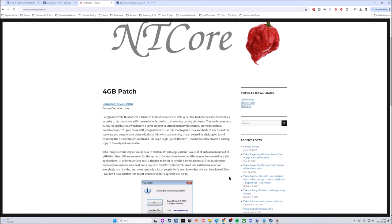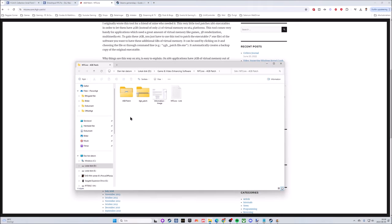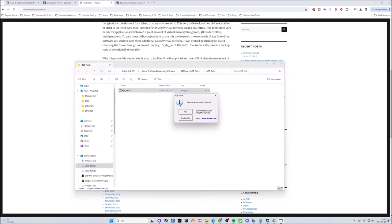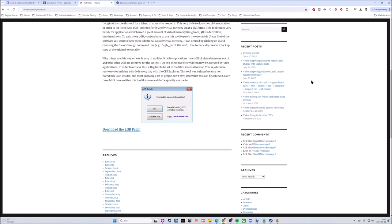Simply download the file, extract it, place it wherever you want, and open the program. When you've unzipped it, go into the 4GB Patch folder and open it. Then navigate to the game folder, scroll down to the Launcher executable, click on it, and you should see 'Executable successfully patched.' That adds the memory solution to Perseus Mandate — now you should have more memory to work with within the game itself.